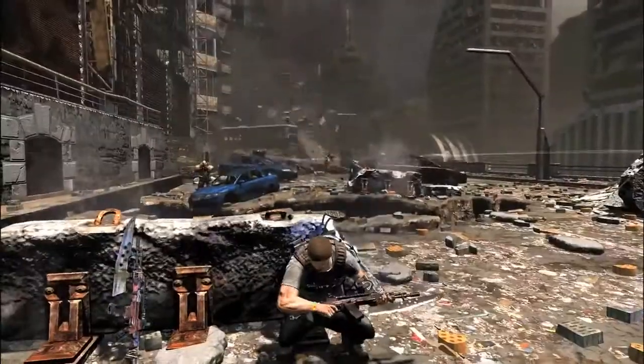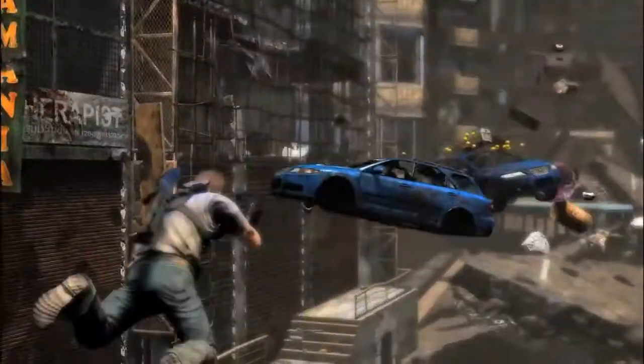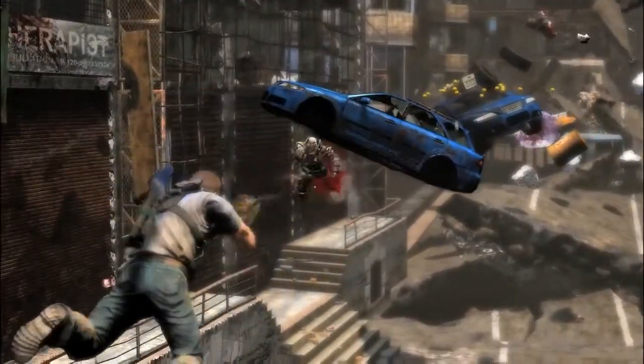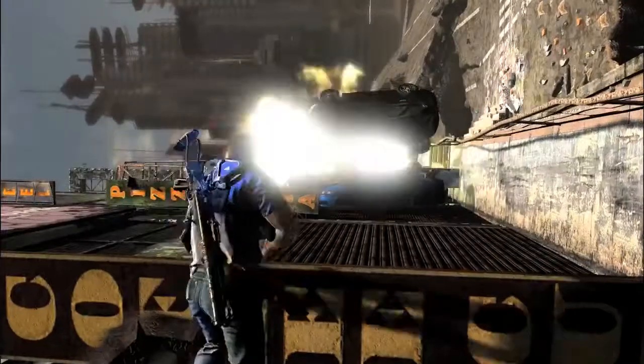The next thing we're gonna cover is vector shifts. Vector shifts are one of the coolest things in this game — playing on two different playing fields against the same type of opponent, with everything working as it normally would but with both gravity priorities still functioning, except I would just see you on the side of a wall and kill you.